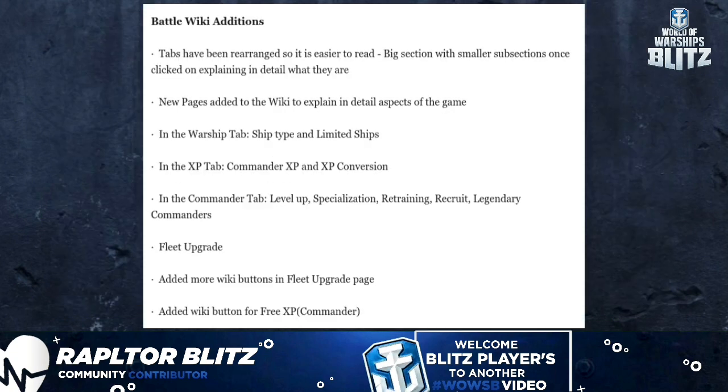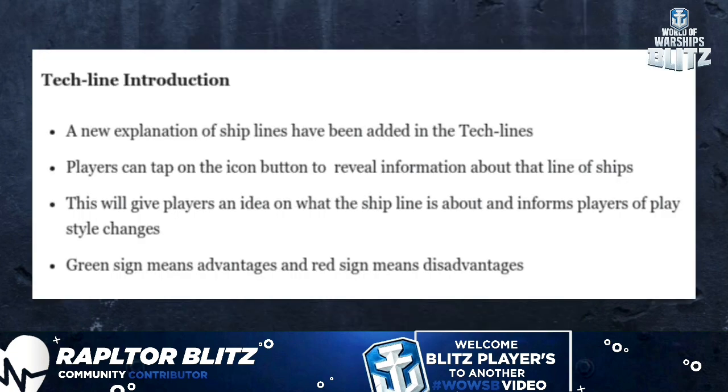Tech line introductions have been added: a new explanation of ship lines is now available in the tech tree. Players can tap the icon button to reveal information about that tech line, giving an idea of play style. Green icons indicate advantages and red icons indicate disadvantages.